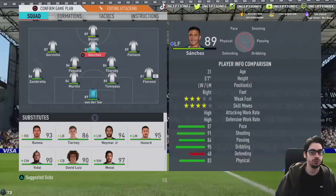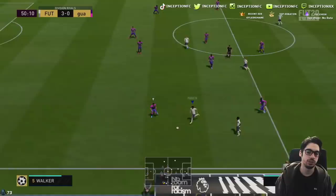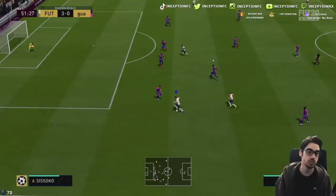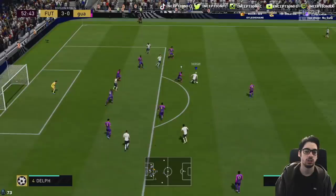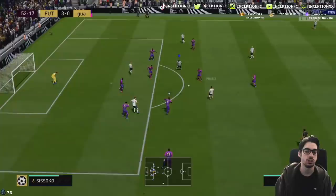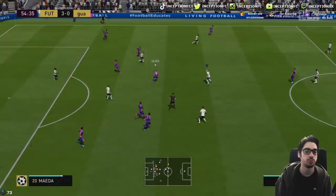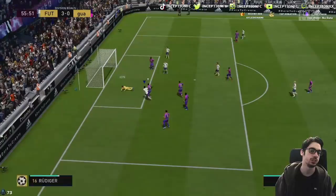We're going to switch Belotti up top, use Paqueta as one of the CDMs, Sanchez as the CAM, and Politano off to the right side. Let's try Gervinho on the sides now. Are you going to run here? There it is — it goes back to position though. I like players like that. Now he's playing in the striker position through rotation. He's a rotational player, so he's not one of those players on the sides that just sticks to that position. Ball roll — three-star weak foot right there. Not too shabby. Definitely should be scoring that opportunity, but it is what it is.